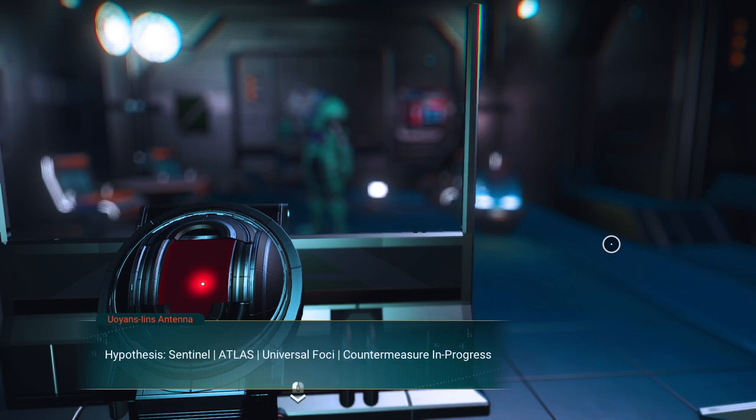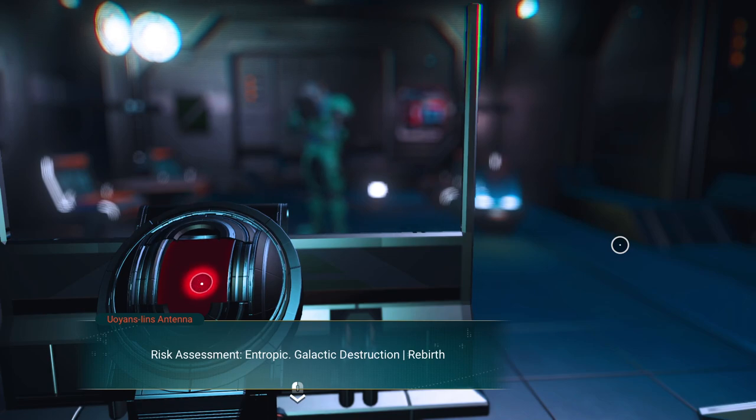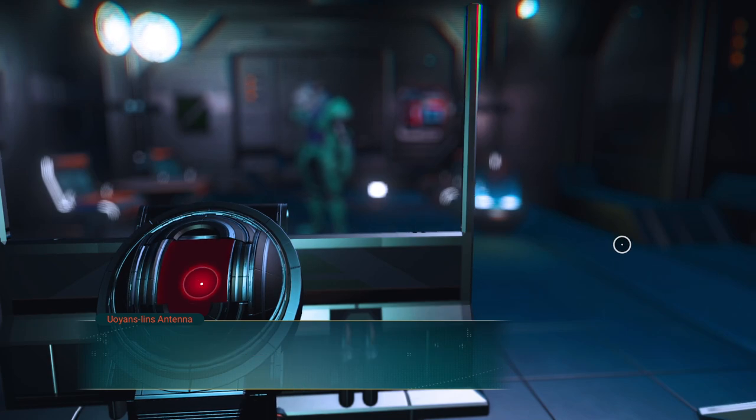Hypothesis. Sentinel. Atlas. Universal foci. Countermeasure in progress. Risk assessment. Entropic. Galactic destruction. Rebirth. It senses that the traveler is going to cause galactic destruction and rebirth, which should start to give you a clue as to what's happening here.